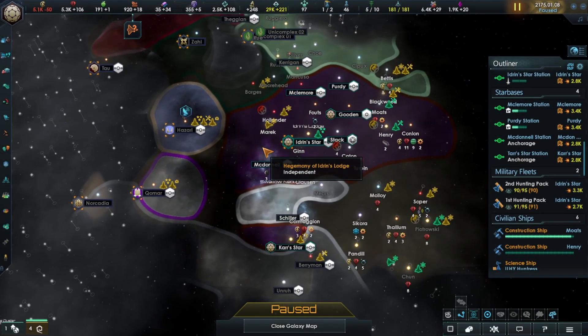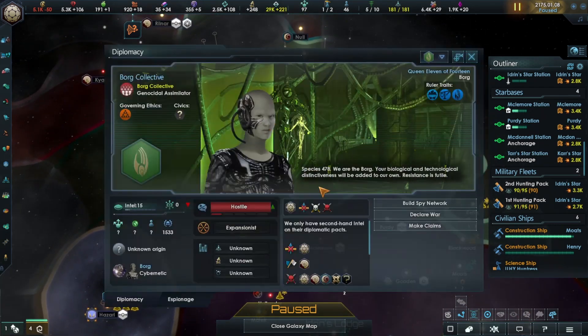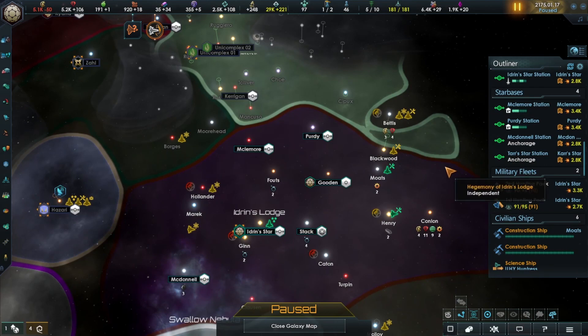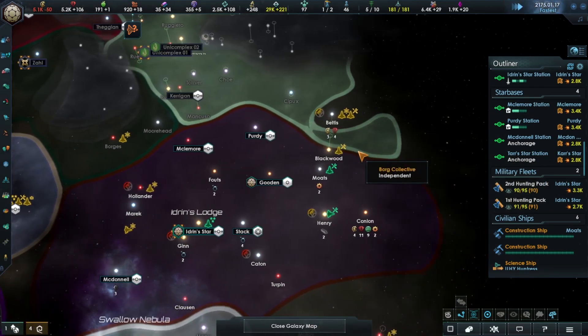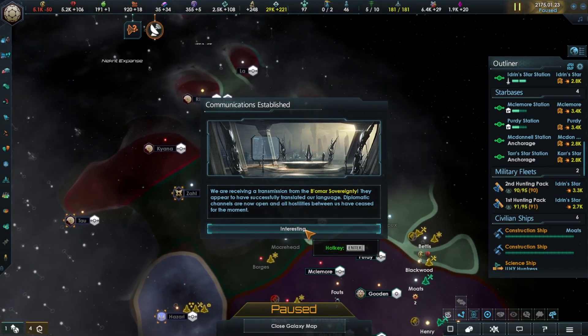Hello everyone, welcome back to the episode of Jamie Plays with me, Jamie. Today we're continuing our playthrough of Star Trek New Horizons. We are playing as the Hirogen Hunters and I think we're going to come up against the Borg very soon, because our border is getting longer and longer with them and they are about to be hemmed in on all sides.